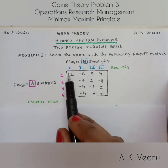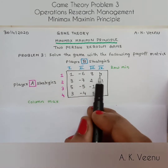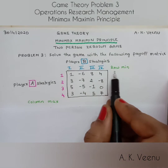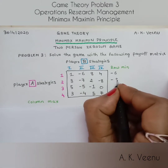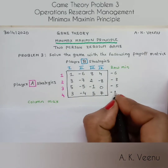We have a four-by-four payoff matrix of players A and B. The first task is to find the row minimum. The row minimums are minus six, minus eight, minus five, and minus four.